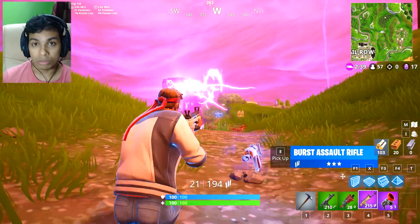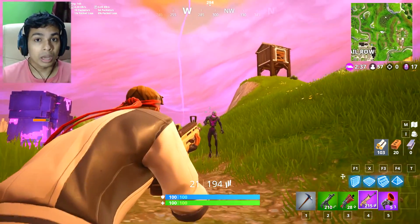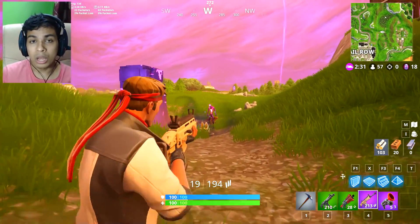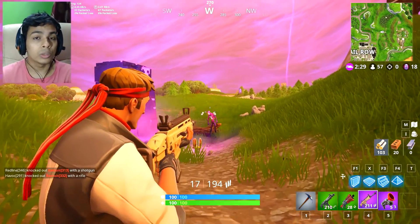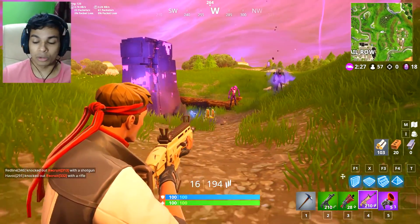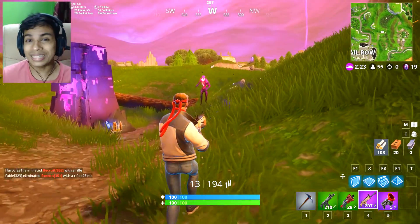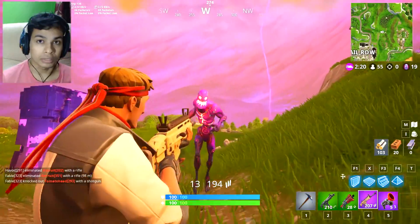We have the damage cube fragments challenge. You need to deal 2,500 damage to those cube fragments. The cube fragments are those structures where the zombies come out from. For completing this challenge you get 500 XP. These cube fragments are spread throughout the map and when you go to them, you can use grenades, explosive weapons, or even any gun to deal 2,500 damage.